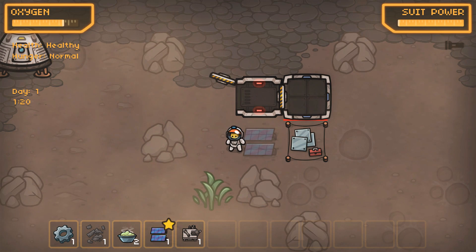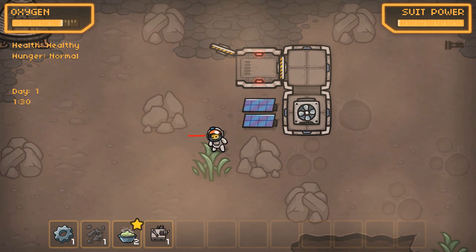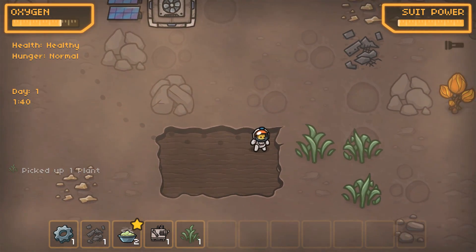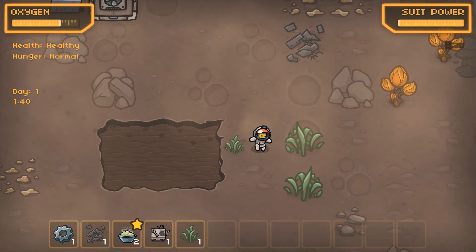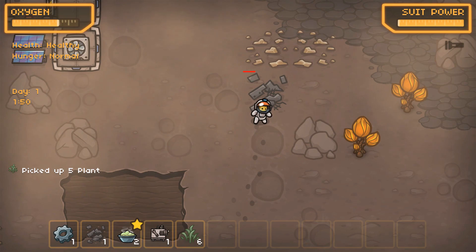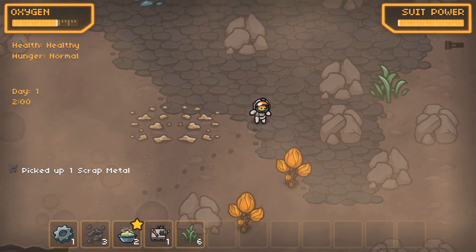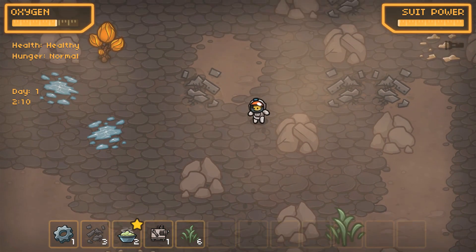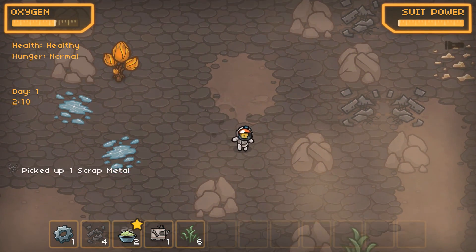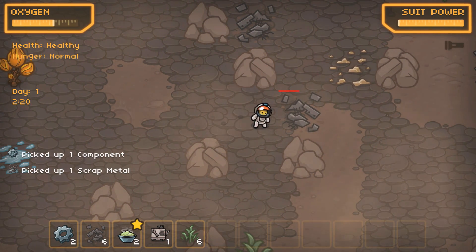I'm gonna take this and drop a solar panel right here. Good stuff. This right here I assume is like space catnip or something — it allows us to make food, so we're probably gonna need it. But the big thing I want to do right now is scrounge out some metal and some electrical parts. If we can get that, I think we'll be in good shape.